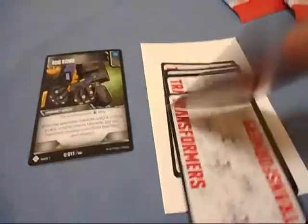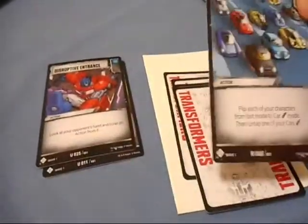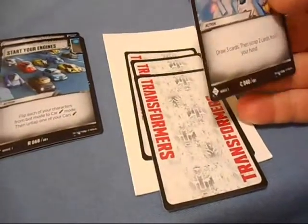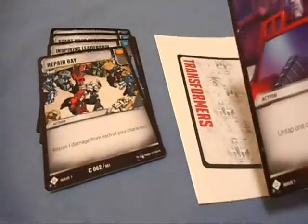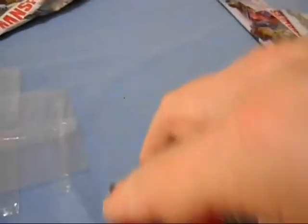Battle cards from pack two: Bug Bomb, Disruptive Entrance — of course it's Optimus Prime, he's very disruptive but he's cool — Start Your Engines, Inspiring Leadership with Starscream — that's awesome — Repair Bay, Ready for Action, and Leap Into Battle. So far so good. I'm new to this game, so I'm still learning how all of this actually works in terms of the battle cards. I've been talking to some people in groups that actually have a clue on this, unlike me at the moment.